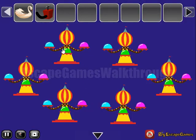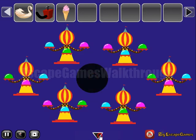The merry-go-round color sequence is: blue, green, pink — pink, blue, green — green, pink, blue — blue, green, pink — pink, blue, green — and green, pink, blue. So we've got an ice cream.